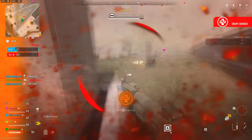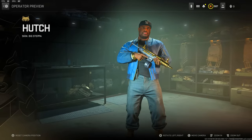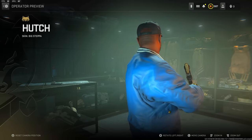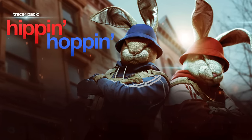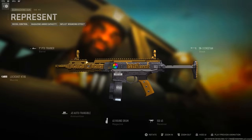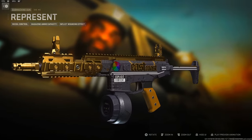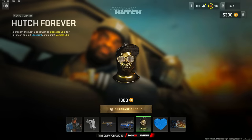The last thing is a brand new store update. We got Hip Hop Hutch today, so the store dates are looking accurate. You can expect the Tracer Pack Hip and Hoppin to be next, coming on the 5th. This bundle will cost you 1800 COD Points and comes with the Big Step operator skin for Hutch, a brand new finishing move, an ISO 45 SMG weapon blueprint, a vehicle skin, loading screens, emblems, and more. No tracer effects or animations though.